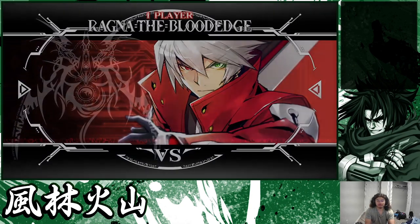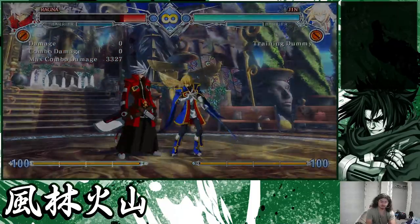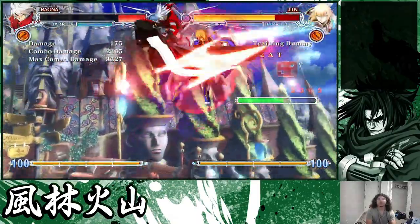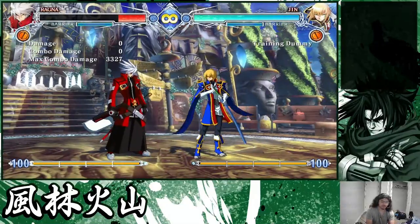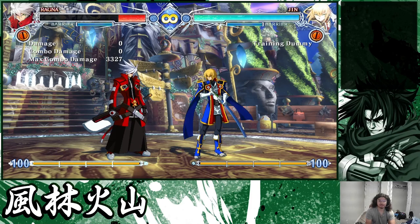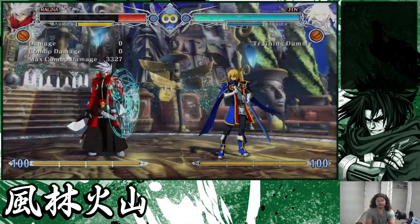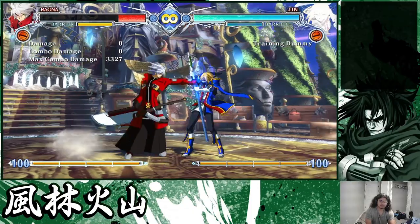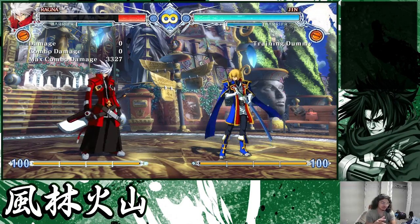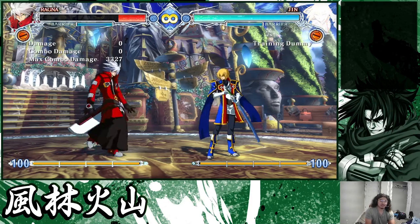Another thing I kind of forgot to talk about — character by character, not every character can do this, but if you have a really good 5A anti-air like Ragna, it's just a reactionary response and that's super strong. Characters like Azrael kind of do this — Azrael combines both approaches with his non-head-invulnerable anti-air and his 5A and 5B kind of doing the same thing. Other characters like Ragna, Jin, Kagura, Kazuma — it's a really strong concept to implement, just anti-airing with your 5A.